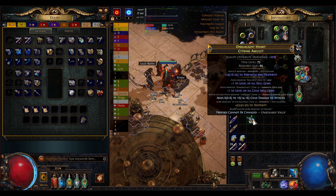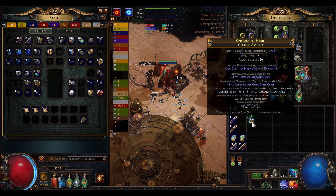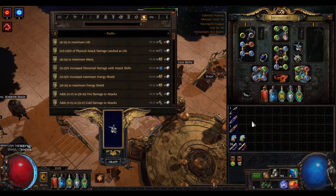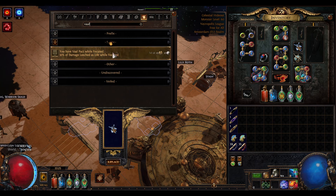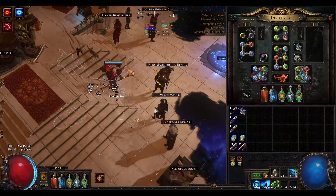Now with 'Prefixes Cannot Be Changed' active and prefixes full, the veiled orb — which costs about three Divines to buy — can only possibly remove the 'Prefixes Cannot Be Changed' mod, then it adds a veiled suffix guaranteed. So use the veiled orb now. We got the veiled suffix. Now craft the most useless suffix possible from Betrayal to block a slot, then unveil with June.